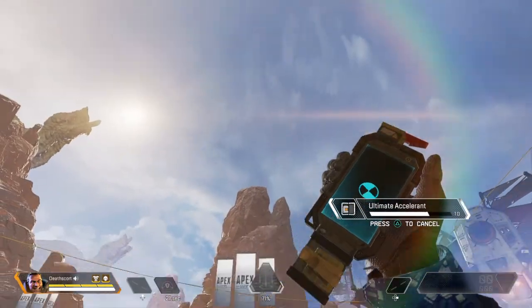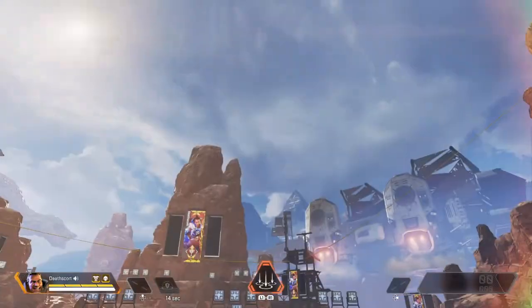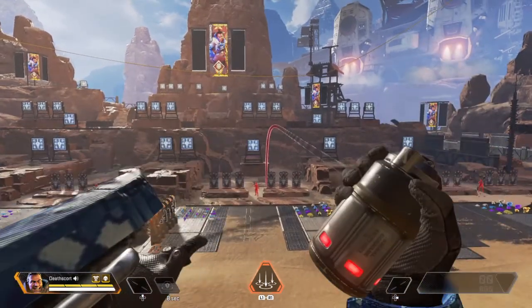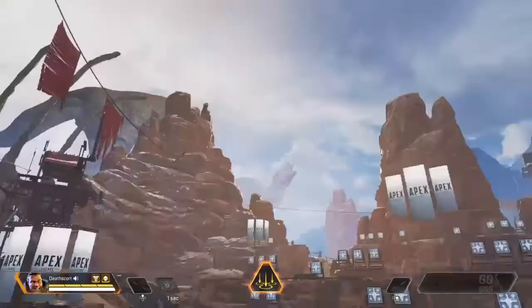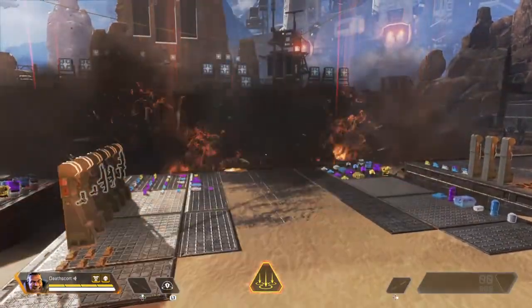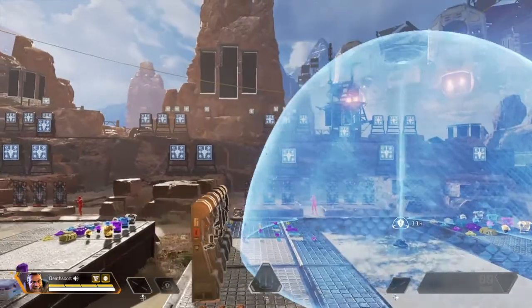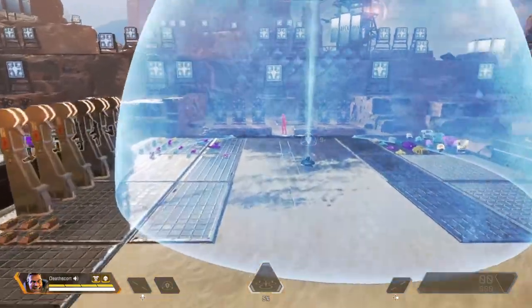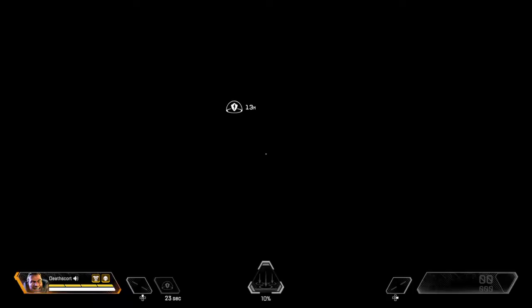Last but not least Gibraltar has Bombardment. If you watched my second video you'll see Gibraltar gameplay. He pulls out this airstrike and just chucks it — you can see that little zone and then bombshells start dropping. What you can actually do is put out the dome shield and you'll be completely fine while Bombardment destroys everyone outside the shield. You'll most likely have a gun by then so you can just shoot enemies who come inside the shield.